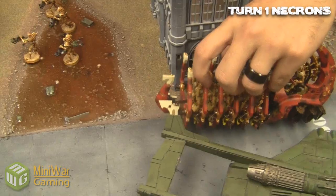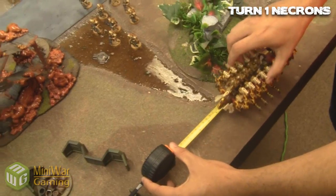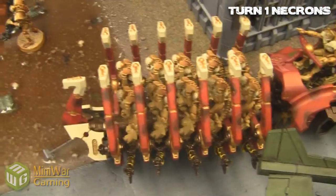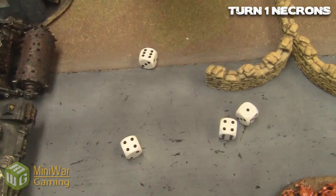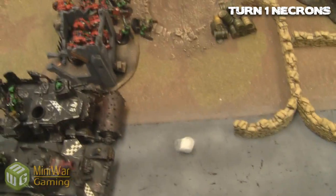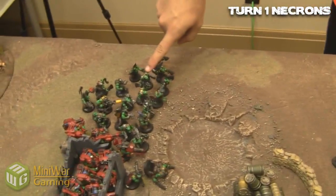The second pool is just a normal pool, nothing of note. The command barge with all the royal court moves up — or not a command barge exactly, it looks like a command barge, like Jabba the Hutt stuff from Star Wars in the desert, but it is just a Ghost Ark.